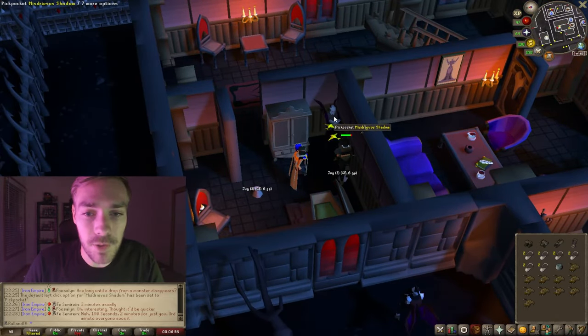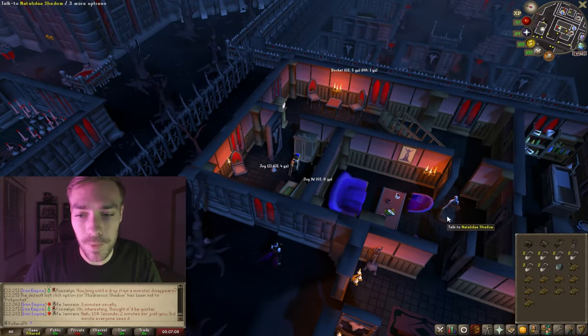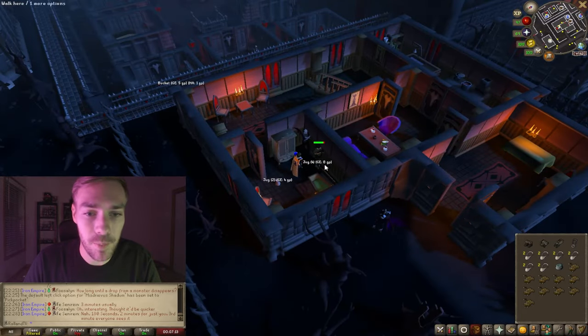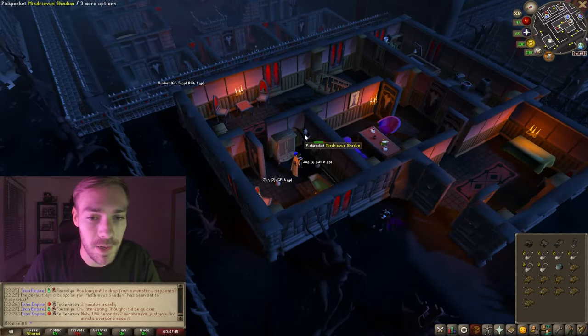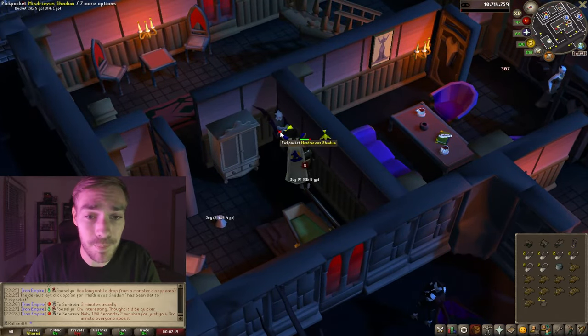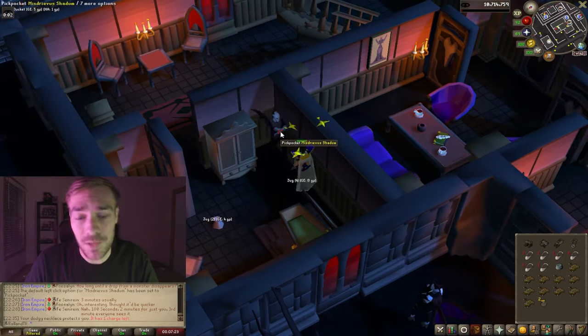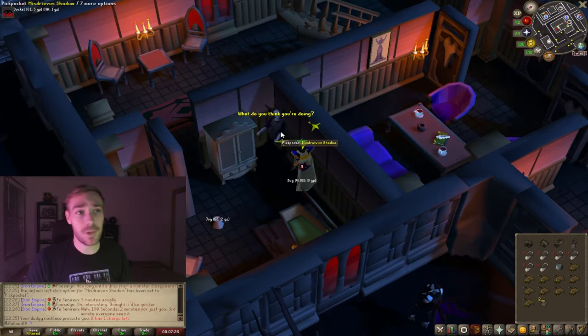There are a few Vyres around — here's one, and there are others scattered throughout this house. There's normally always someone pickpocketing here, so just go ahead and pickpocket away. That's the method. It's also recommended to have Shadow Veil active — that'll really help you out.